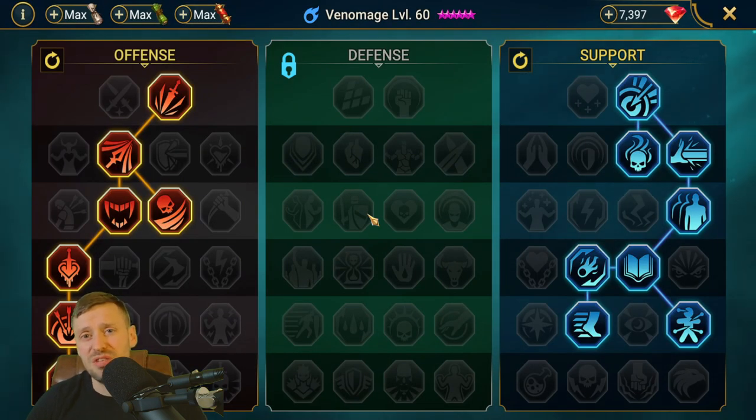Before we talk about where to use Venom Age, let's talk about where NOT to use him. Arena — no good. Fire Knight and Spider — definitely not, there are way better options. Hydra — unfortunately poison doesn't work well there, and the rest of his kit isn't suited for it. For Hydra you want revives, block debuffs, slows, HP burn, and things like that.